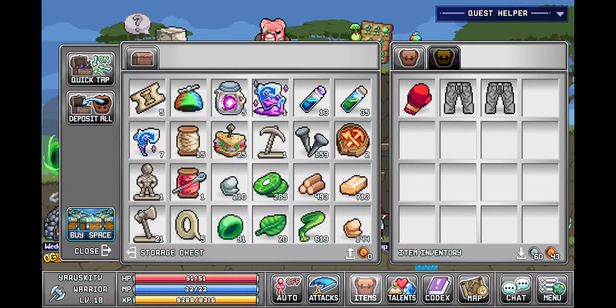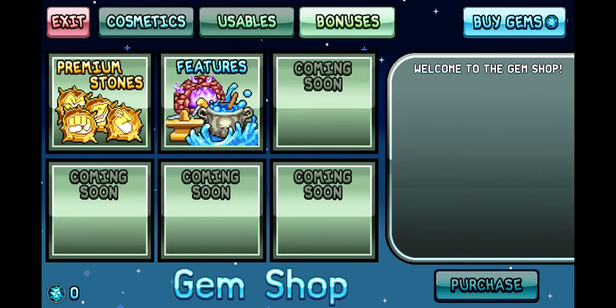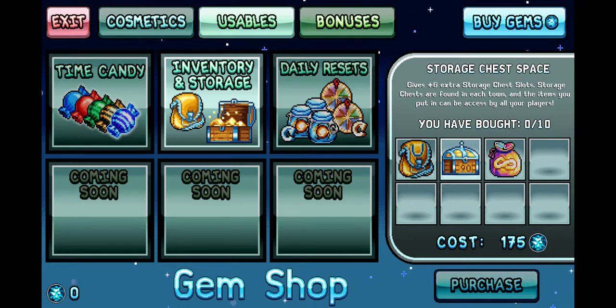We ran into a little issue here — we do not have enough storage. So I am going to get some storage space. Inventory and storage gives item backpacks and a storage chest. This is what I need.